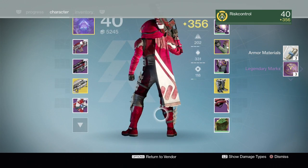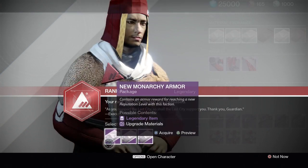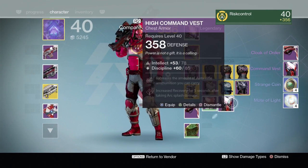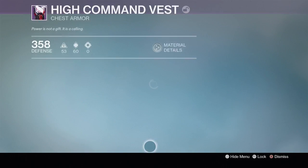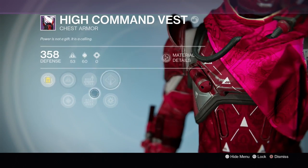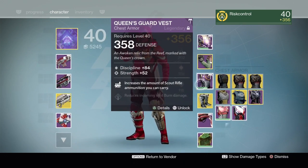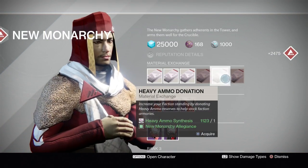Another one - 358, intellect/discipline, auto rifle. These keep dropping with auto rifle perks. But this one has sniper perks - I think this one's a bit better than what he has. We're gonna keep that because it's decent.